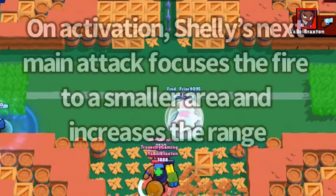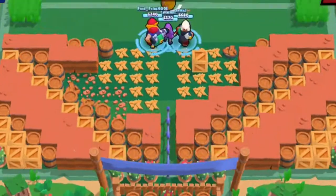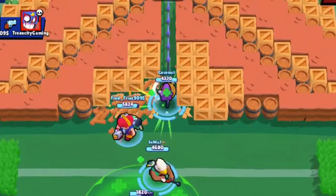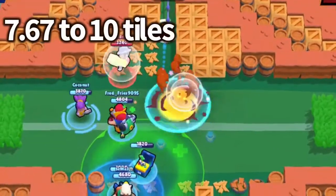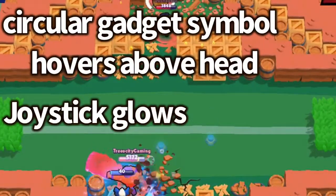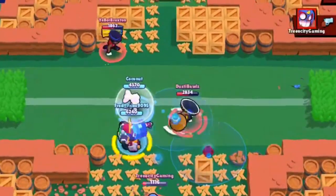The second gadget is called Clay Pigeons. On activation, Shelly's next main attack focuses the fire to a smaller area and increases the range. Her attack spread is significantly decreased, so it's more narrow, but her range increases from 7.67 to 10 tiles — that's pretty good. There will be a circular symbol hovering above Shelly and your joystick will glow. It will not go into its cooldown state until it has been fired.